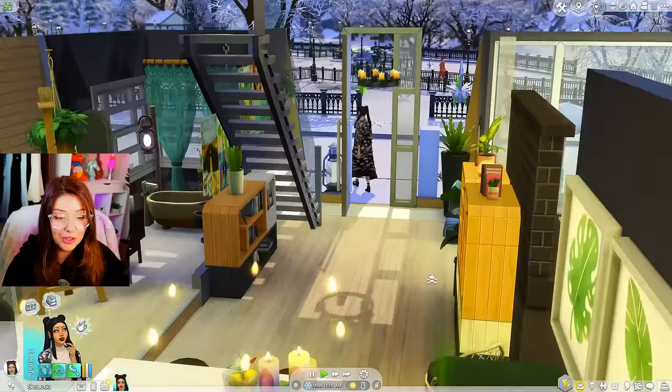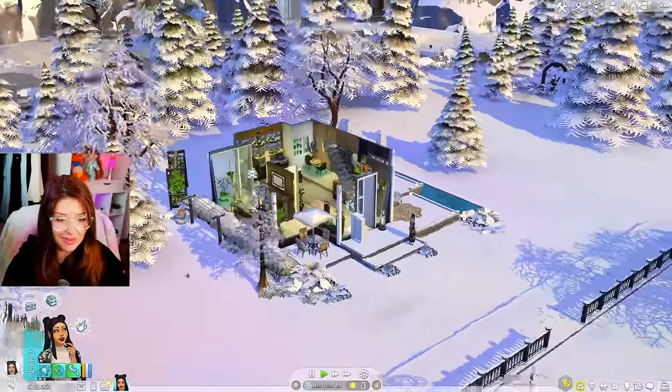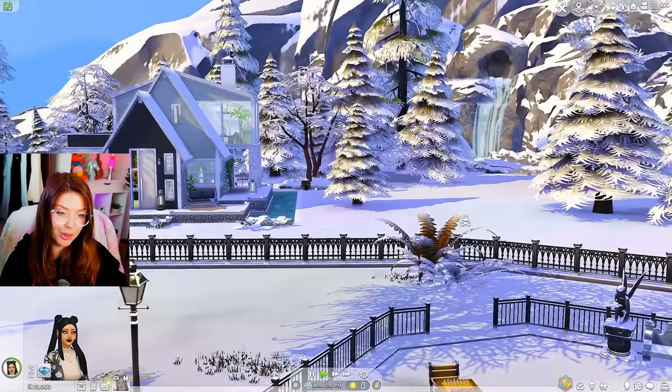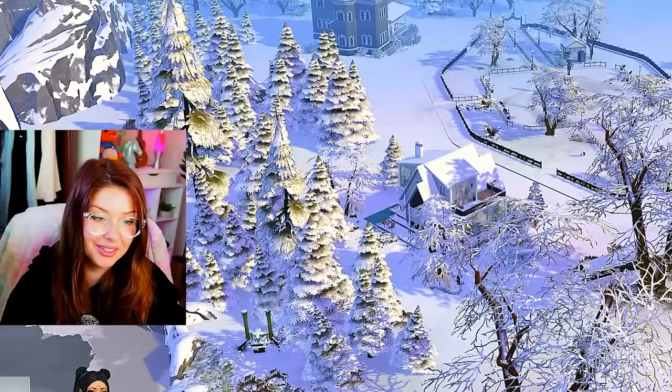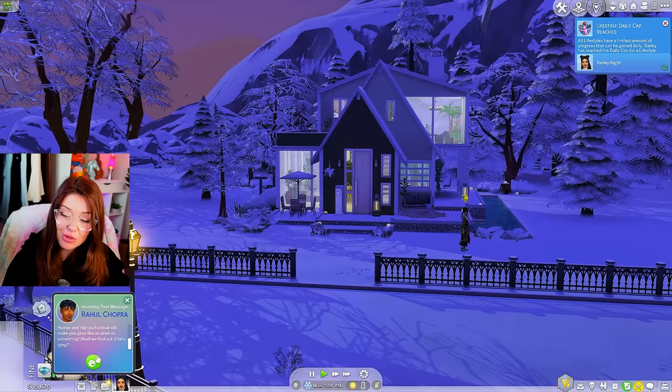She's feeling happy, which is a big step up from how she's been feeling all day. I'm going to save and go out to manage worlds to fix a stuck interaction. Day two — she's off to work. Hopefully nothing happens to the house while she leaves again. Look at that waterfall in the background — this world is really pretty, it's too bad there are only a few lots and nothing to do here. We got promoted!